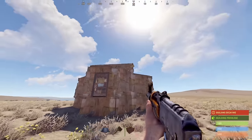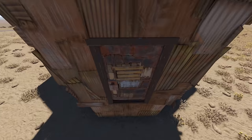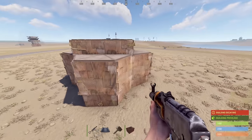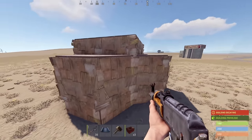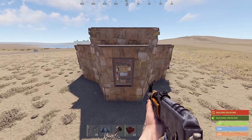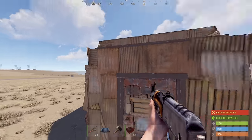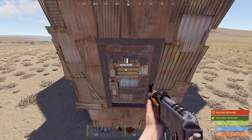At first glance, the Keeper looks like your standard honeycombed 2x2 with a little bit of obvious signs of bunkering. However, once you get inside, the secrets begin to be revealed. The fact that it does appear to just be a honeycombed and upgraded 2x2 with a bunker design will deter a lot of players from raiding it to begin with. Inevitably though, you're going to make an enemy — or multiple enemies — and they're going to raid you. This is where the Keeper comes in, keeping your loot and your base so you can continue the next day.